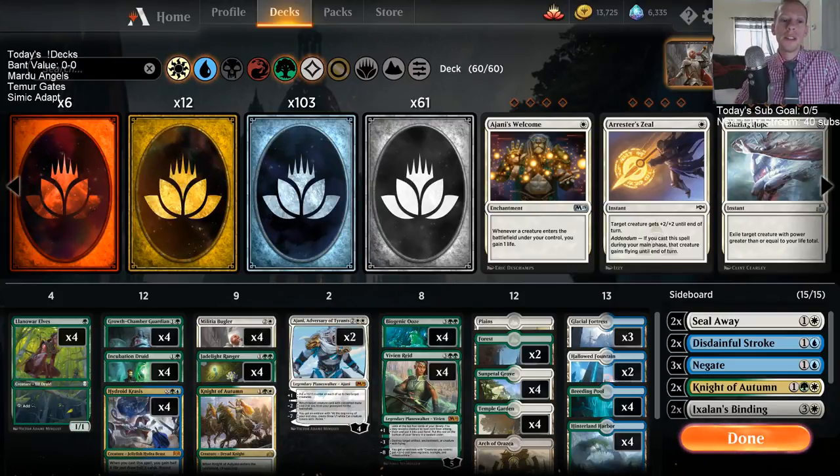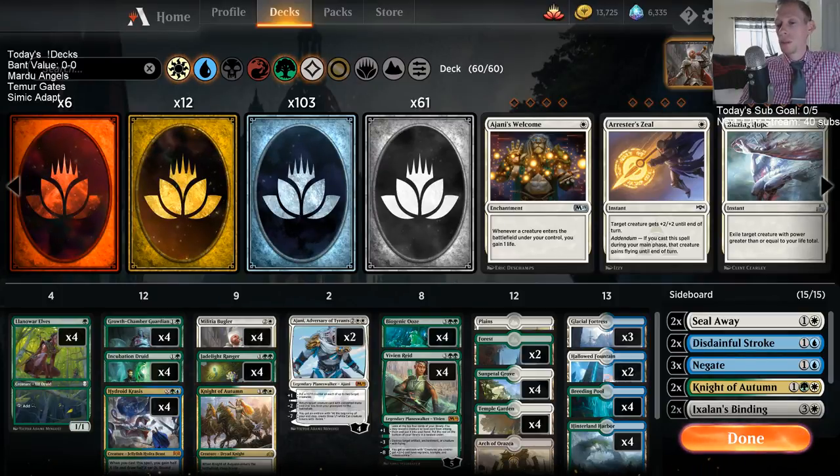Welcome everybody on YouTube and Twitch chat. We're going to try Bant Value again — we played this for the first time a couple days ago and went 5-1. We played against Izzet Drakes three times, a matchup we were a little worried about, but went two and one. I'm keeping the same 75 for another league because that's only five matches and three of them were in the same matchup.